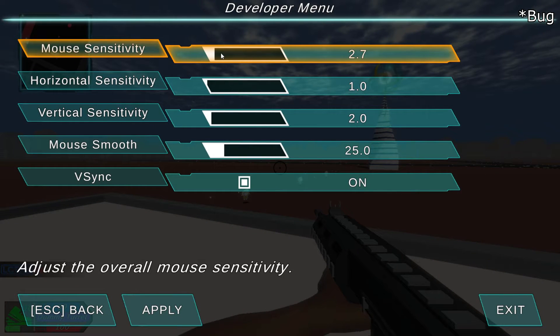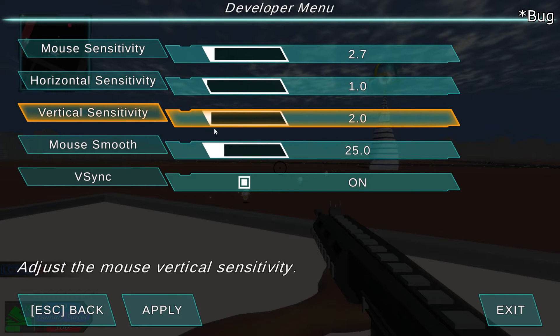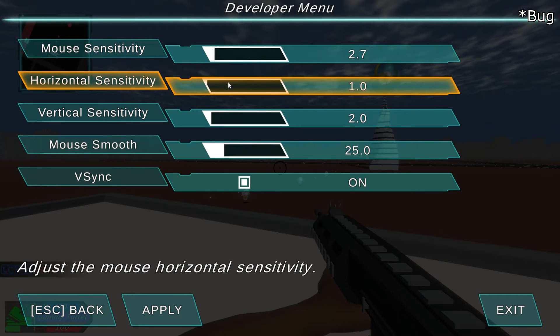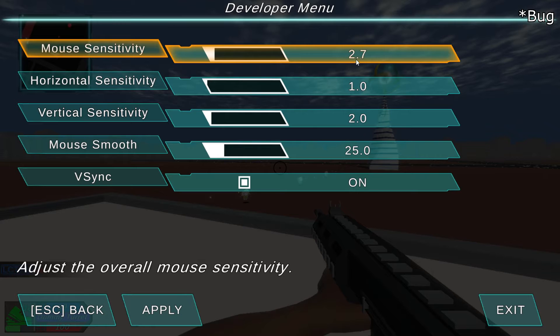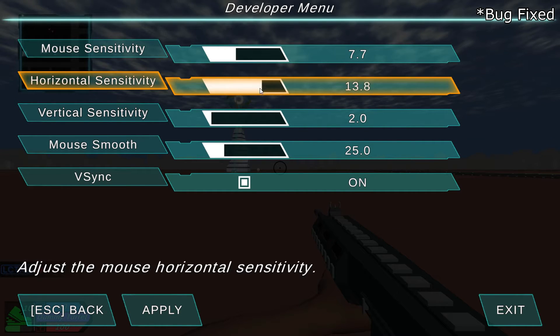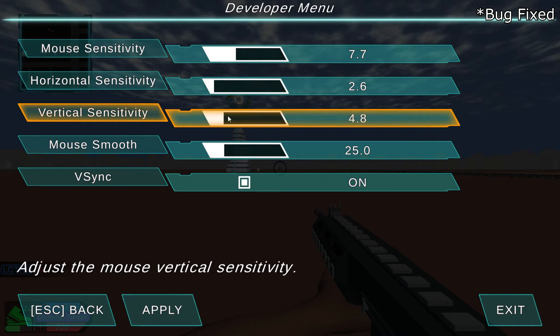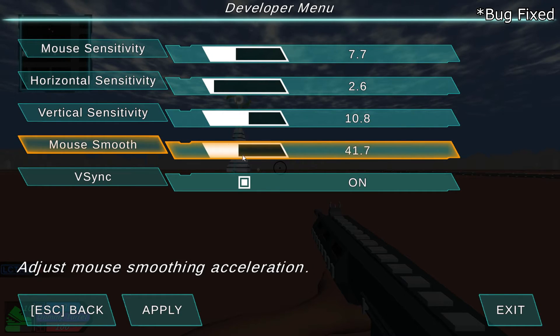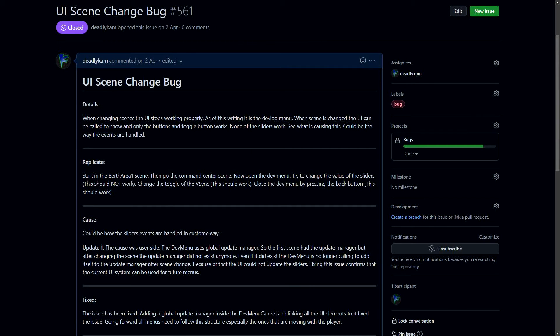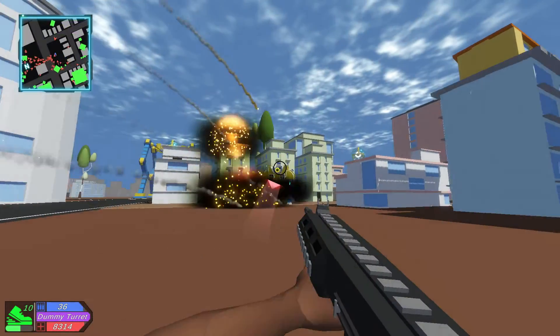I was also facing a bug with the game settings UI where the sliders would stop working after scene changes. This was concerning because it meant I couldn't have persistent UI features throughout the game cycle. Fortunately, it was my own fault — I had forgotten to add a custom update script to the UI that would update the sliders. After adding that script, the bug was fixed.